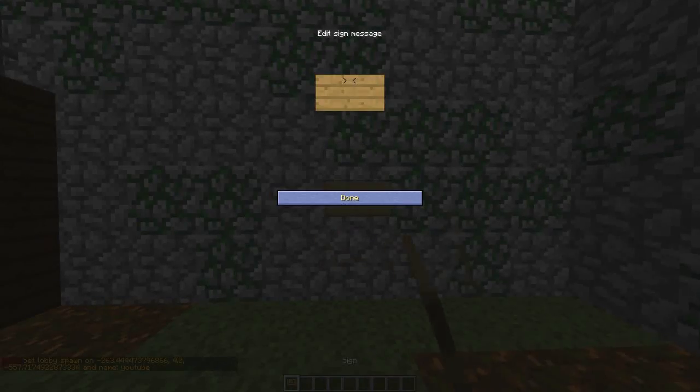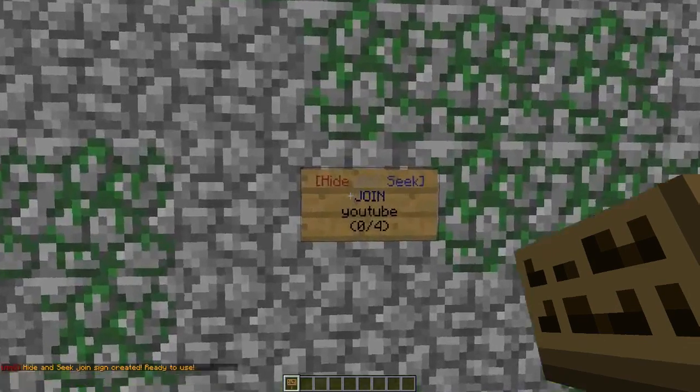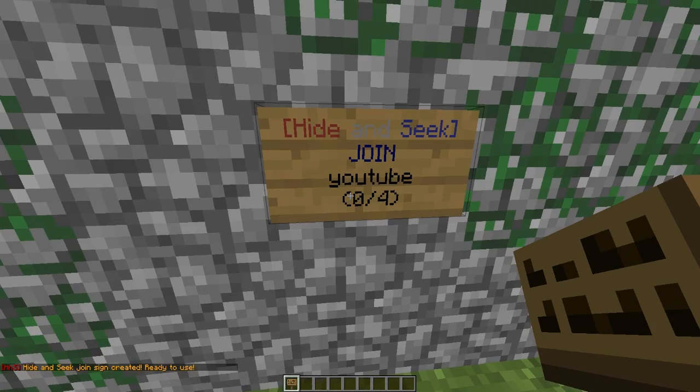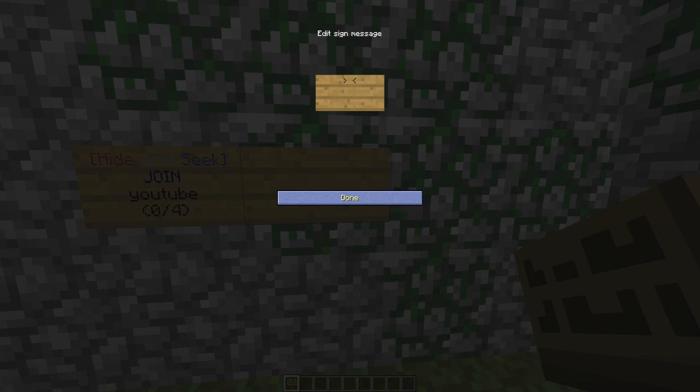You can also create signs. The first sign we are going to create is the join sign — very straightforward. Make sure you don't add an apostrophe. You can edit min and max players in the config, and also set time for how long it takes for a game to start or restart.